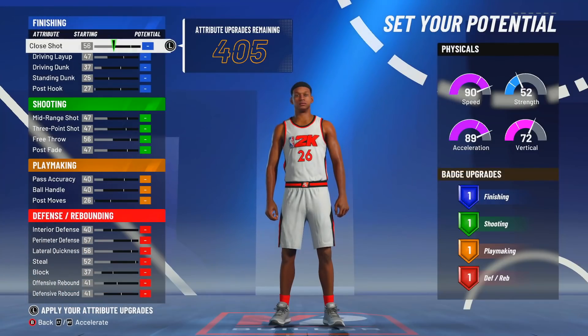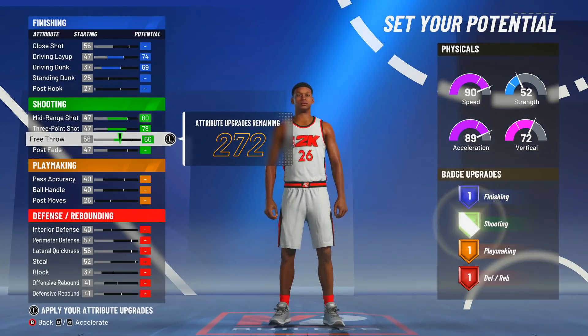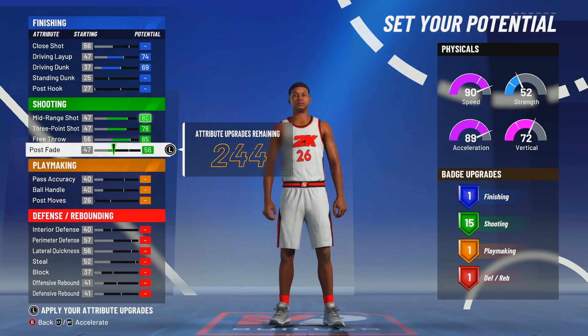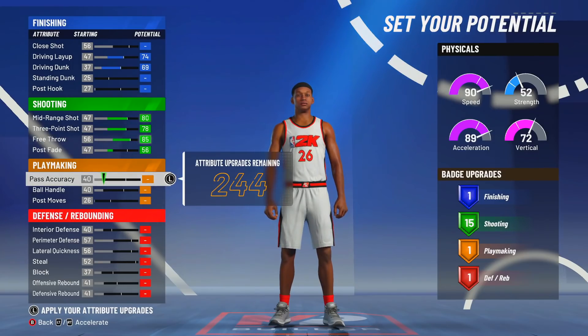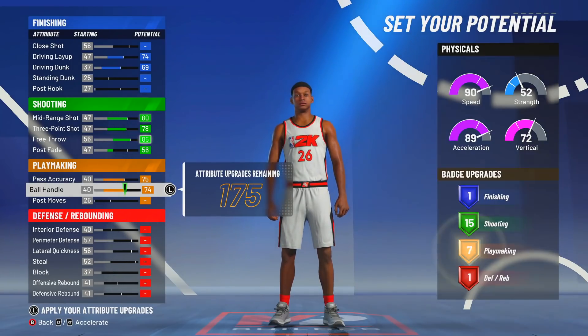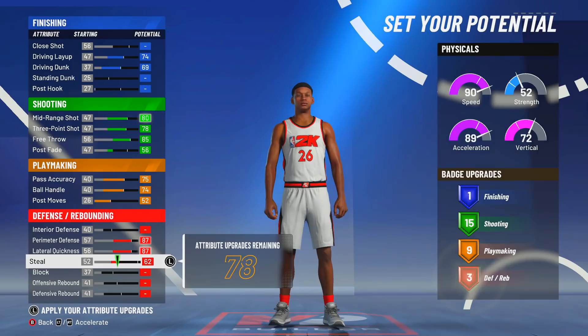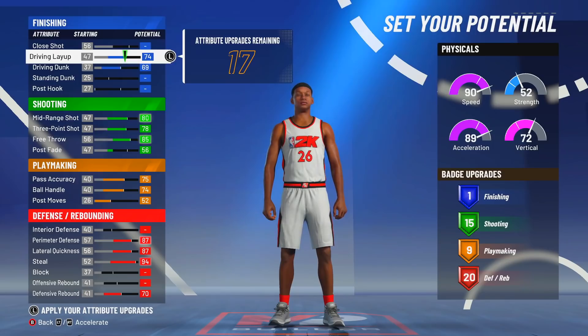So for here, you want to max out your driving layup and driving dunk. We're gonna get back to this — you want to max out the first three things in shooting. Then for post fade, you want to come up and put your post fade until you have 15 shooting badges. Now since they took quick draw out as a badge in terms of badge points, you don't need that many shooting badges because you don't have to worry about quick draw anymore. For playmaking, you can max all three to get that 9 playmaking. And for here you want to max out your lateral quickness, perimeter steal, and defensive rebounding to get 20 defensive.